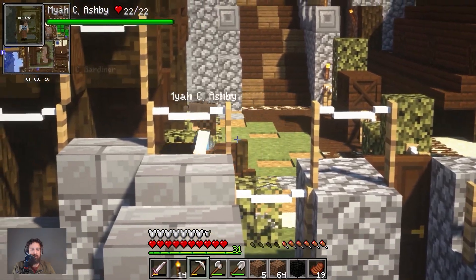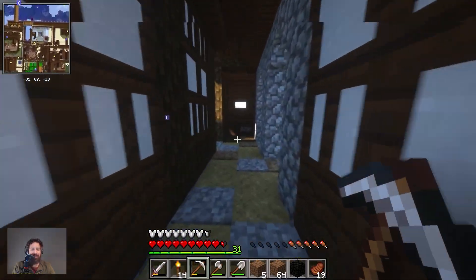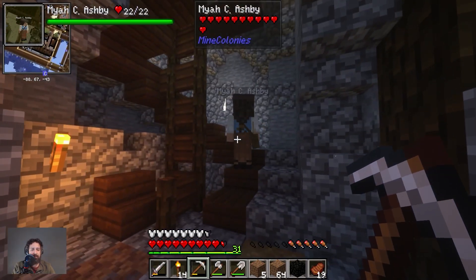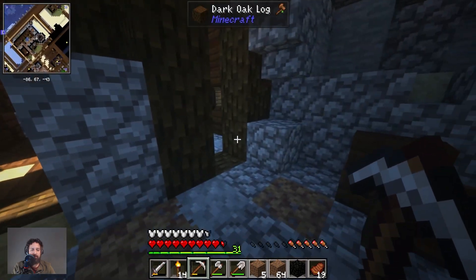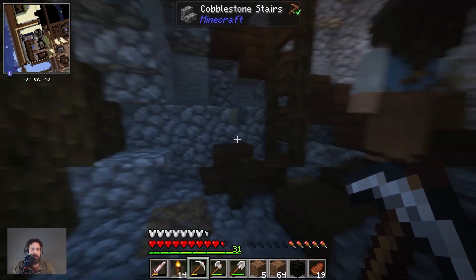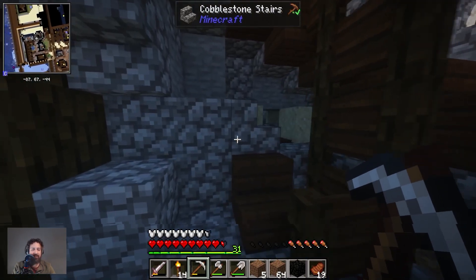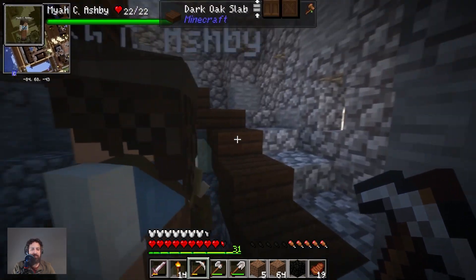Yes, go in there, do your thing. Why is it so high? She's going up there. What did she just put down? She's removing stuff — good, good, good. That means she's almost done. And then we can check out the university properly and get started on the actual upgrade — the research that we need to get the population to grow again.